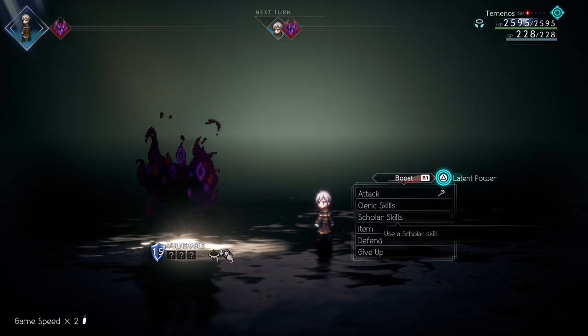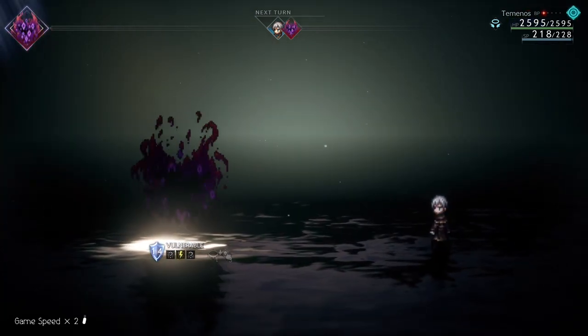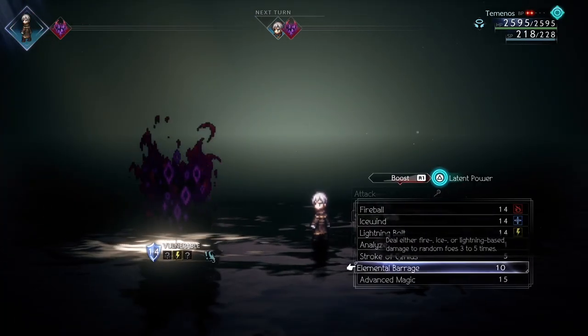He has 15 shields, so I recommend using max boosted Scala Elemental Barrage with Termino's latent power to quickly break him.